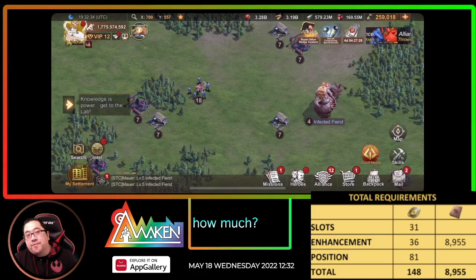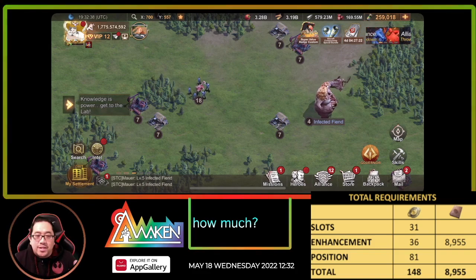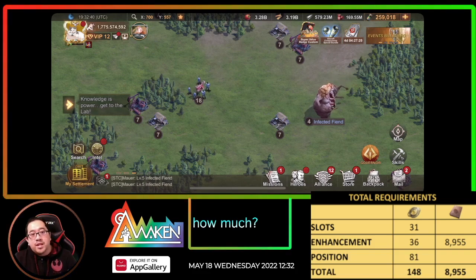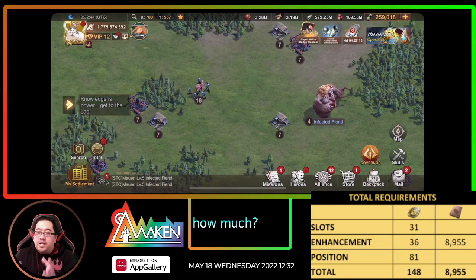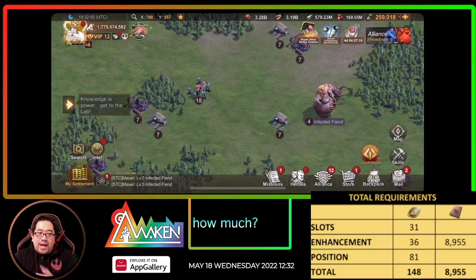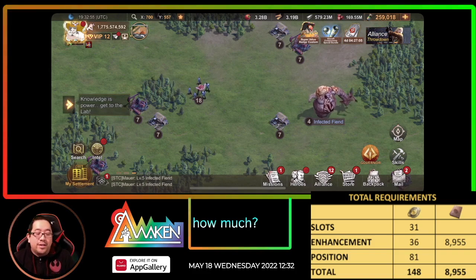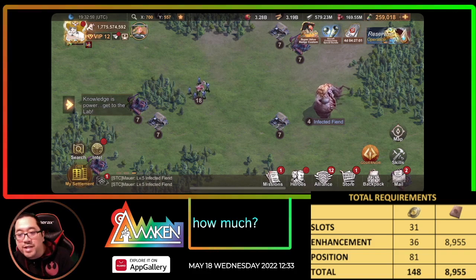I did some fun calculations on how much this thing actually costs, because the information I had before about hero appointment from the data mine team was way off — they changed it so much. So this is how much it really costs now.